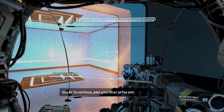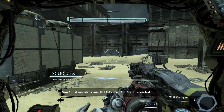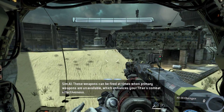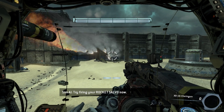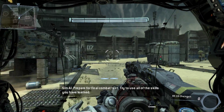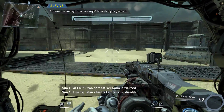Pilot your Titan to the exit. Titans also carry offhand weapons into combat — these can be fired when primary weapons are unavailable, enhancing combat effectiveness. Your Titan has been equipped with the Rocket Salvo — try firing it now. Be sure to deploy offhand weapons to maximize your firepower. Prepare for your final combat test — try to use all the skills you have learned.